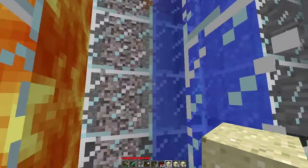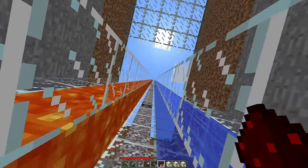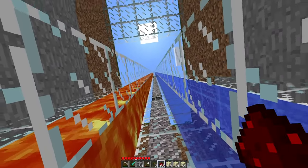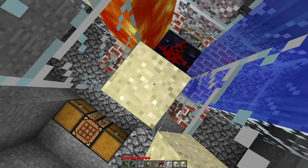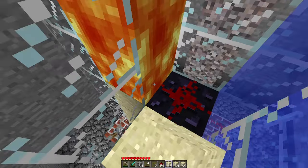Once we get to the top, we'll drop sand all the way through this water column, and we'll also drop a sand down to here which will activate this piston. That will cut off the lava and water source so that we can then mine straight back down. I'm gonna tower up and you guys will be able to see that whole process once we get to the top.